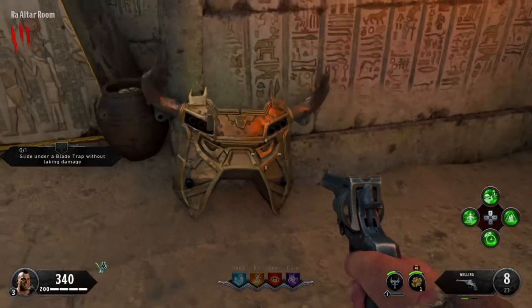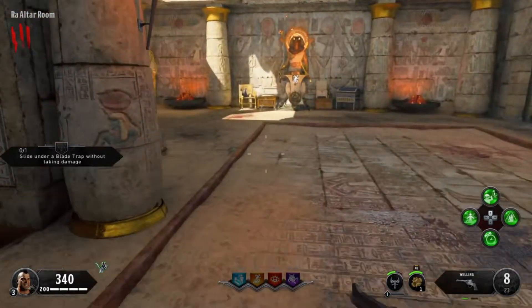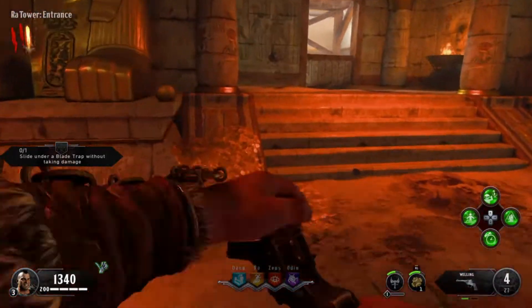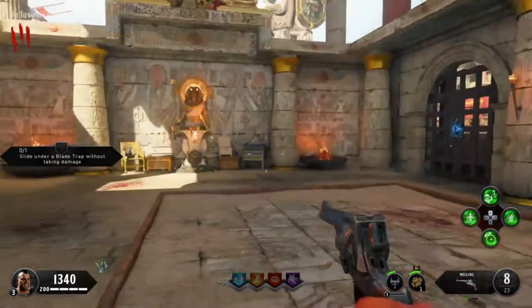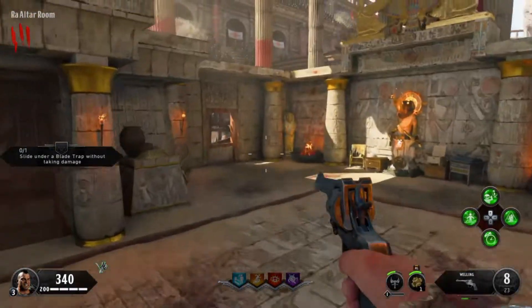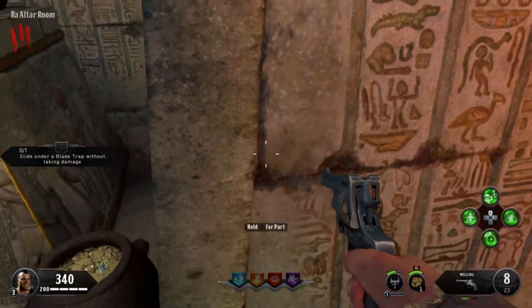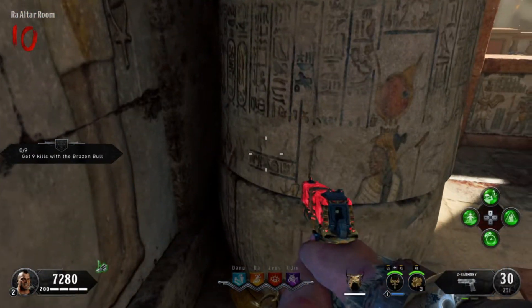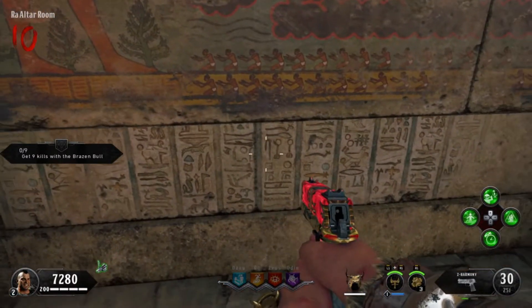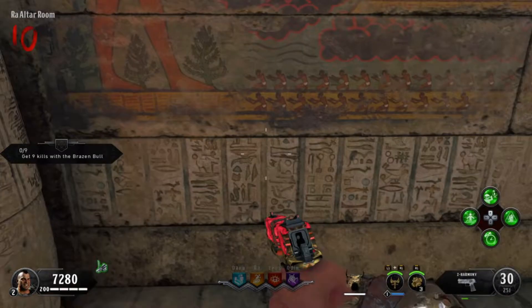The first part is located in the Egyptian sun god Ra's room. This part is probably the easiest to get to, as it's only a thousand points to open the first gate. There's only one gate between you and this part. So as soon as you open the gate, you come in, go into the Egyptian area, head right up the stairs, and as soon as you come around the door, turn left. This is where I find the bull head part most often. The next spawn location is on the wall against the pillar underneath the shotgun you can buy off the wall. The third possible spawn point is on the wall directly across from that shotgun.